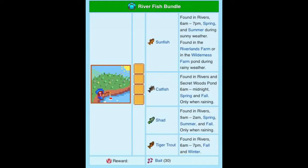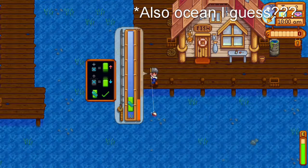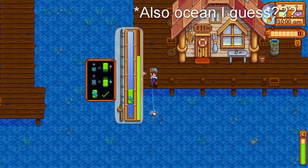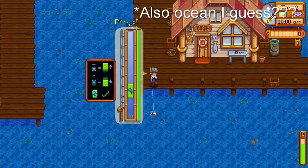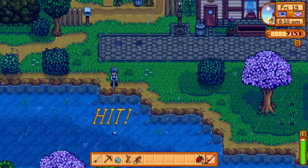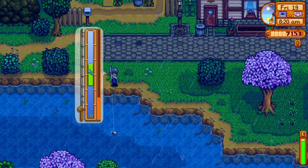All fish in the river fish bundle are caught in the river. The sunfish is caught during spring or summer between 6am and 7pm in the river, and only during sunny weather. The catfish is found from 6am to midnight but it has to be raining, and this is one of the hardest catches for beginner players.